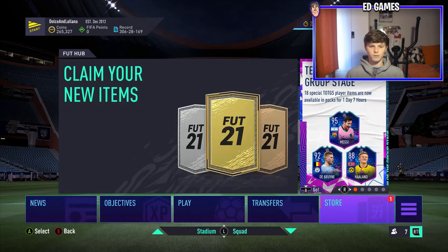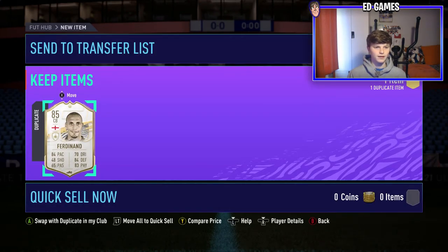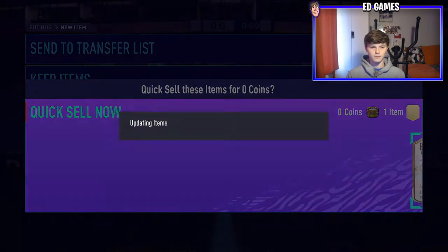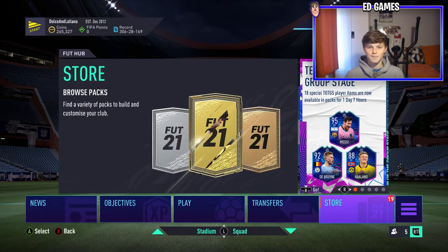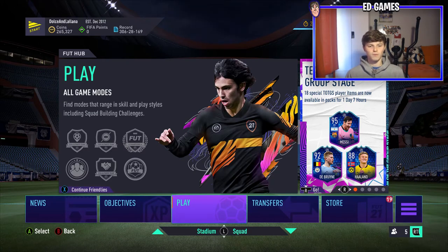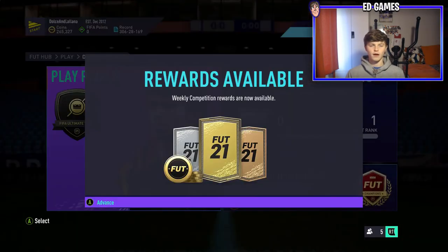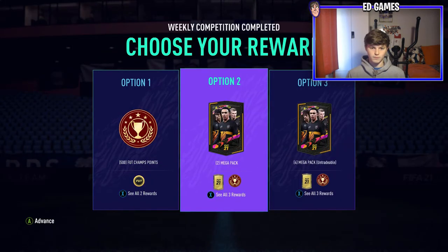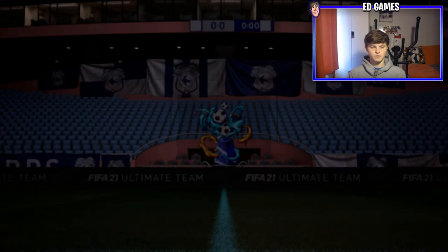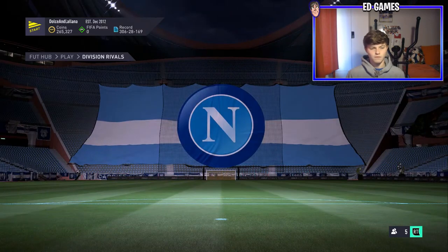So we are going to be discarding Rio Ferdinand - I can't believe I'm going to do it, but he's duplicate, untradeable and he's gotta go. That's mad - we've got rid of him. I can recover him but yeah, I never thought I'd have to do that. I literally would have taken any other icon except one we've already got. Hopefully tomorrow Fut Freeze is coming out and hopefully we can get someone who can put him into an SBC.